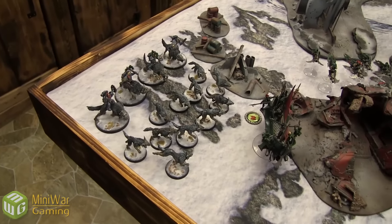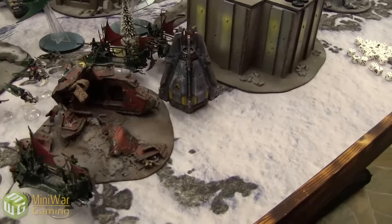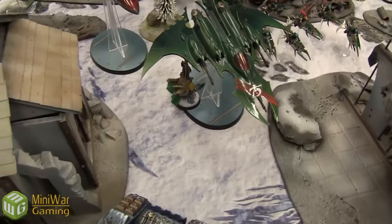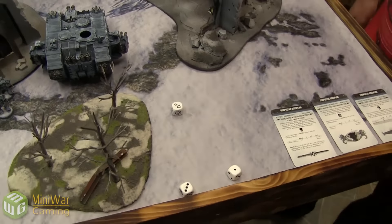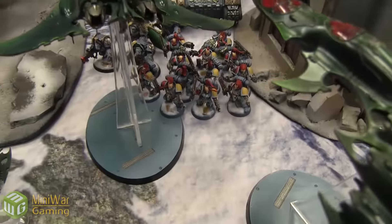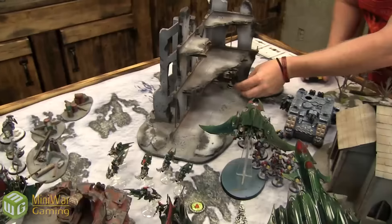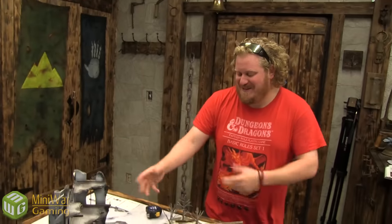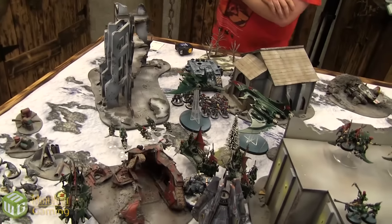All the Wolves outflanking come in on the right side. Murderfang drops in. Terminators deep strike to destroy the last Jet Bike. Land Raider pivots and disembarks Blood Claws. Grey Hunters move over to get line of sight. In the psychic phase, Jake decides to skip it — risking perils would cost him three victory points if his character dies.